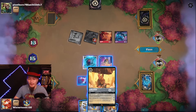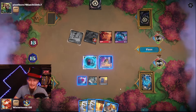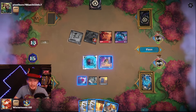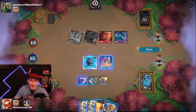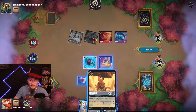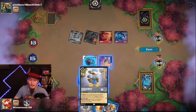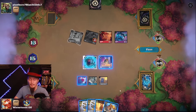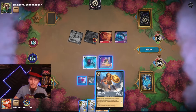Opponent can quest for six — that's not lethal, funny enough, unless they have the Aladdin. I can play both Hercules, I can play both Donalds. During my turn they have Evasive, so they could technically attack the Minnie on the following turn — that's definitely not what I want to do. Just trying to be careful of the board wipe.